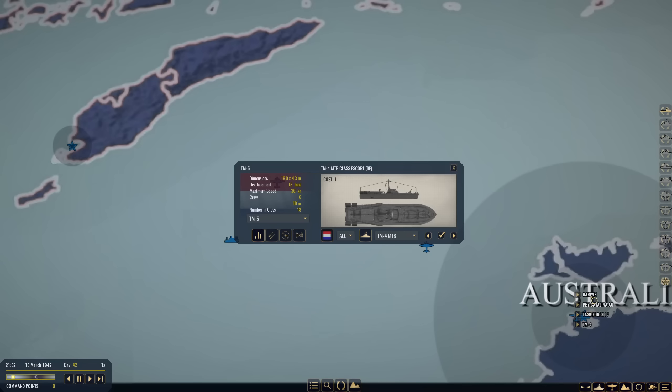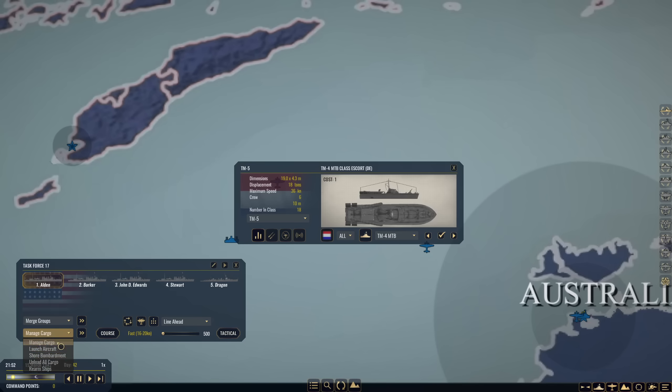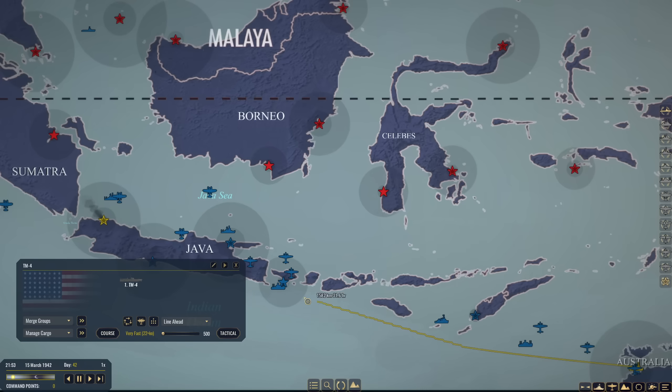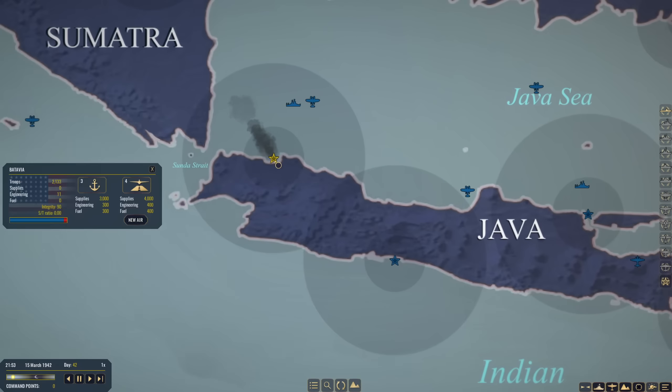With one command point, let's go to Dutch and get a TM4 motor torpedo boat — why not? We'll grab one and play around with it. New unit, get one, done. We will have this guy race up here and cause some issues. This task force — Task Force 17 — we will rename it to Task Force Jupiter. We are going to manage the cargo and take on as much supply as possible. Only 600 supply available this week. And then troops — might as well take on troops. This little torpedo boat can take on 10 men. We're going to have it come up and patrol around here, making sure no Japanese assets slip through and get into the Indian Ocean.